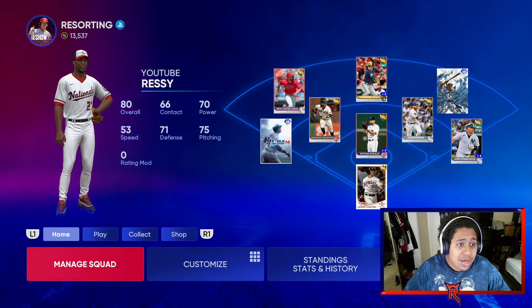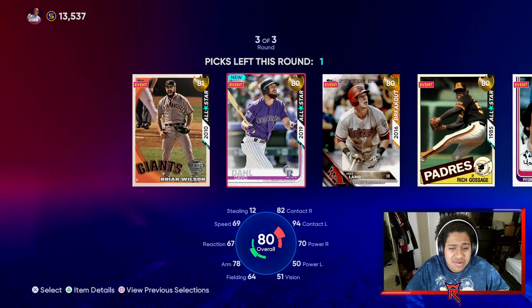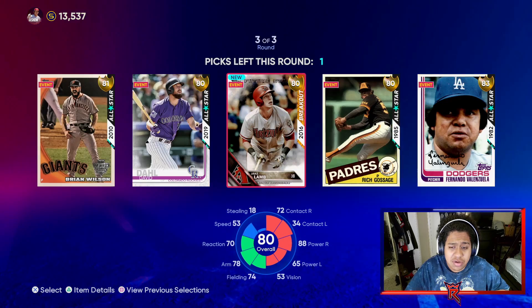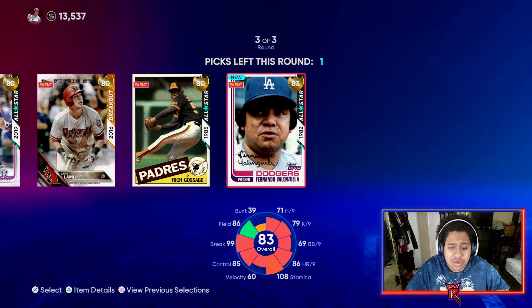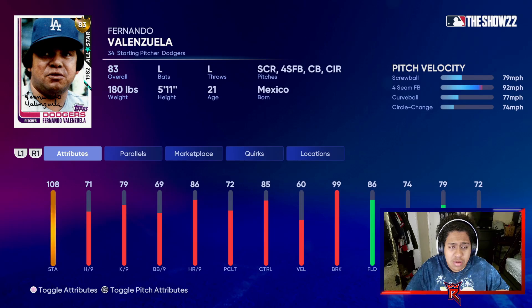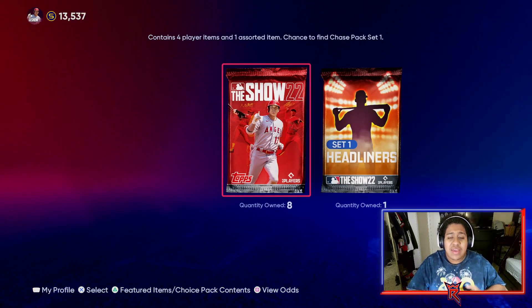We might have spent all our stubs on packs. We got Rob Dibble from the start — a slider and a cutter. We also get the Brian Wilson gold legend card. We have Rake Lamb and Fernando Valenzuela here. I'm probably going to go Fernando on this one — let me check his pitching repertoire. Yeah, going Fernando, he's actually pretty clutch.